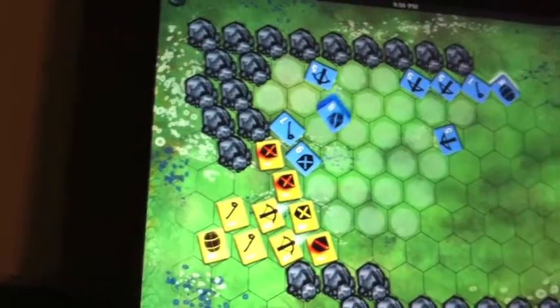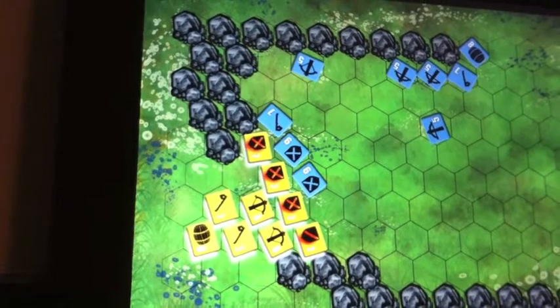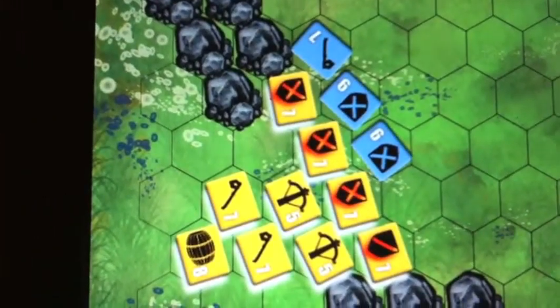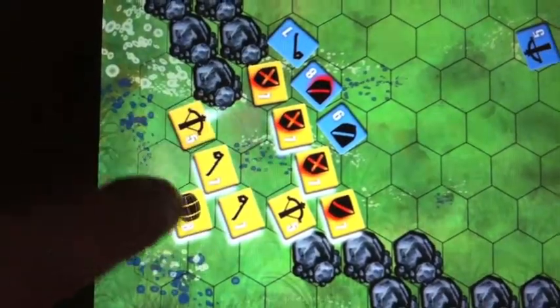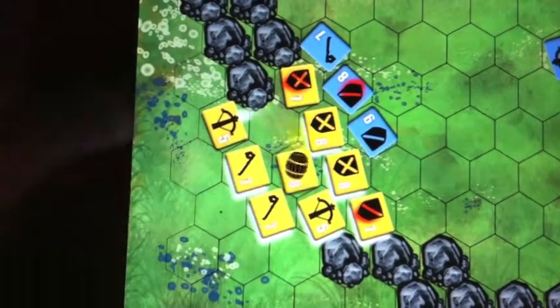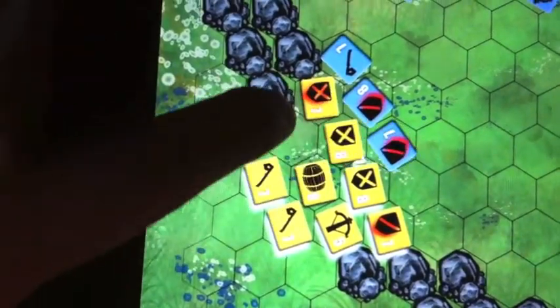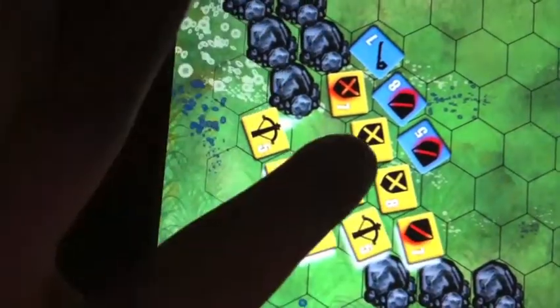These are melee attacks — they do two damage each. Once you're hit, you become red: your movement is cut down, you can't move as far, and you only do one damage. You'll stay in that state until you're healed. Just move a Keg Bear near you and it'll automatically heal everyone around them, so those two healed units are now doing two damage again.